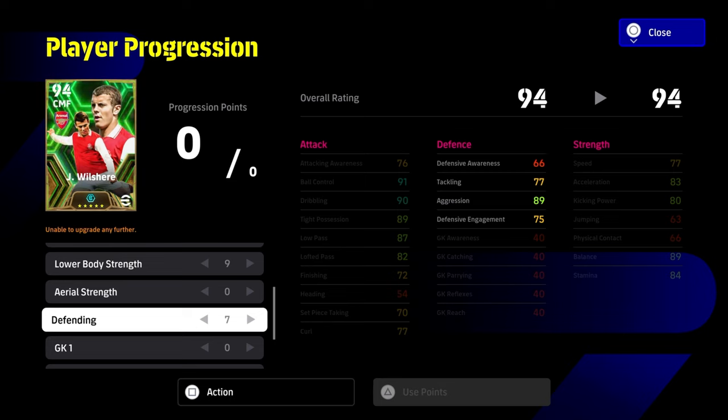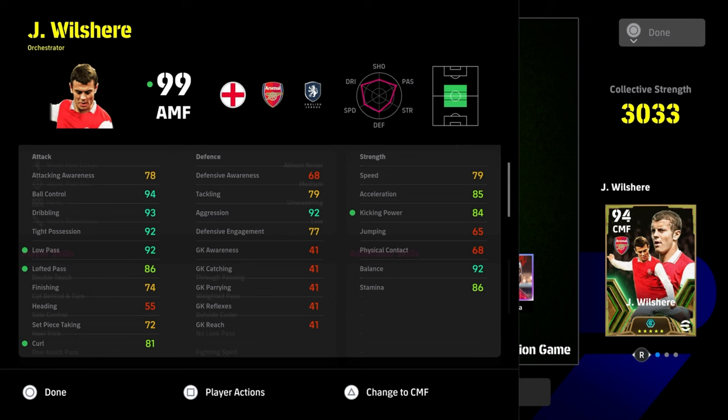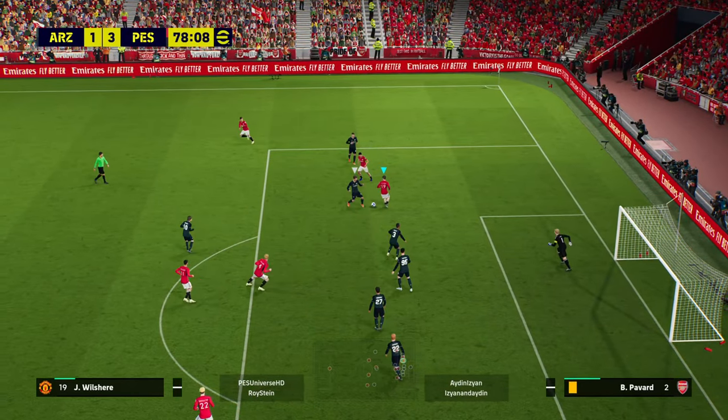I want to discuss the seven into defending and the nine into lower body strength. The seven into defending you could alter a bit if you wanted — we went a little heavy on it — but the rest of the stats there's nowhere else really to put them. For the additional skills we went for long range curler, low lofted pass, interception, and long range drive. That is what I would recommend if you were going to be training up his skills.